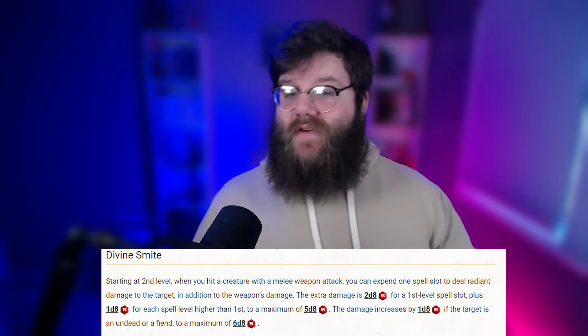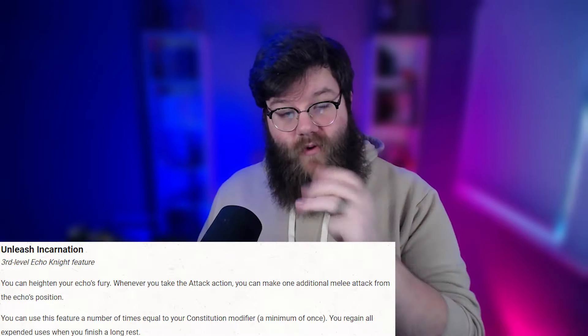Step one: make sure your echo is out before combat starts — we need that bonus action. Step two: drink the potion of haste. Step three: start swinging. We get three attacks from the attack action, one from the hasted action, and three from action surge. With Echo Knight, whenever we take the attack action we can unleash an incarnation and make an additional three attacks. We went swords bard to have up to level 7 full caster spells and get damage from the swords bard feature.